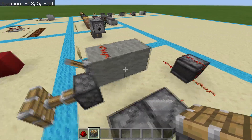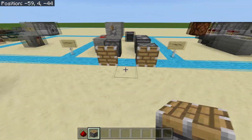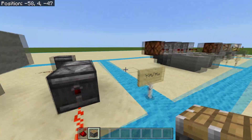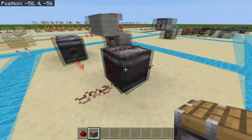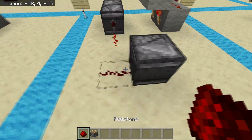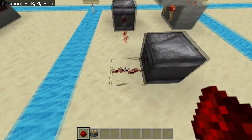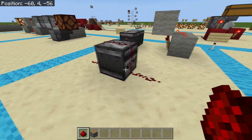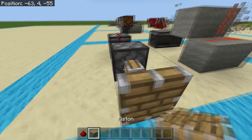The observers are more compact but unable to be turned off, whereas the torch clock is a little bigger but you can shut it off. They run at the exact same speed. If you want one that runs a little bit slower, take just one observer and starting on the back end place redstone dust, one on top, then one in front — that gives you a slightly slower clock.